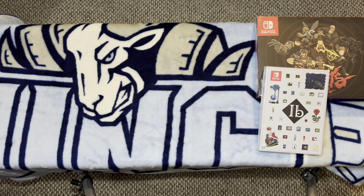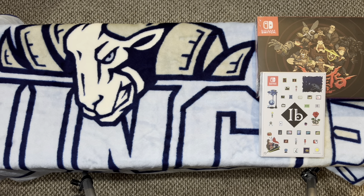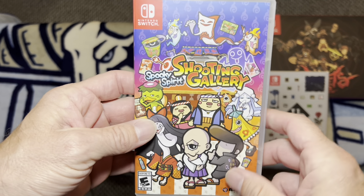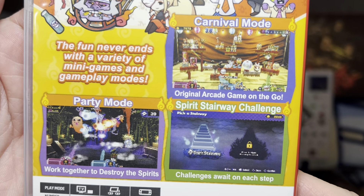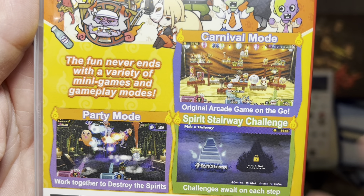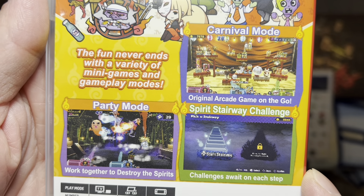Now before I get into what I would call the more adult-themed games, I do have a stack that I guess could be considered a little bit more family-friendly — some more than others. We will start off with Spooky Spirit Shooting Gallery. This is a new release by Axis, and this is basically like carnival game shooting games with fun, friendly, spooky spirit enemies that you are shooting.